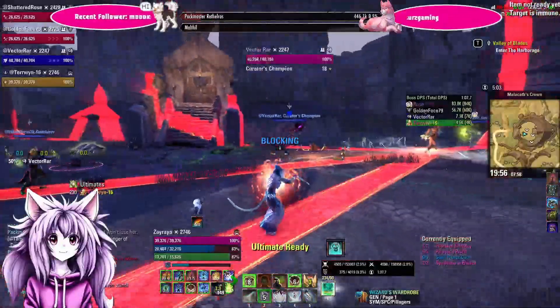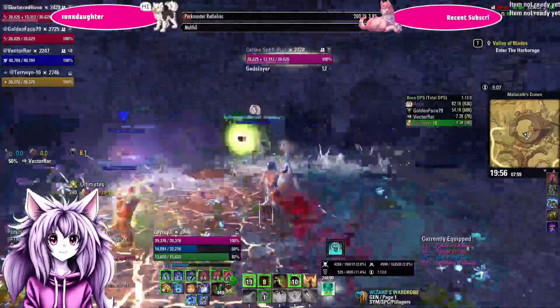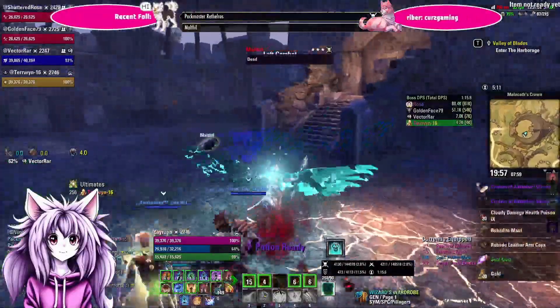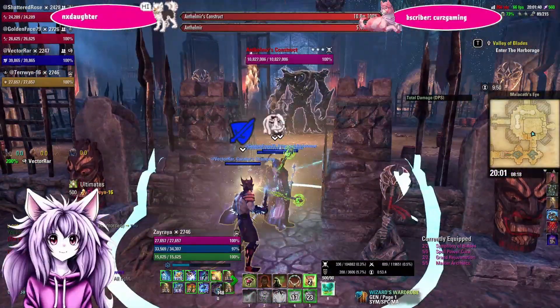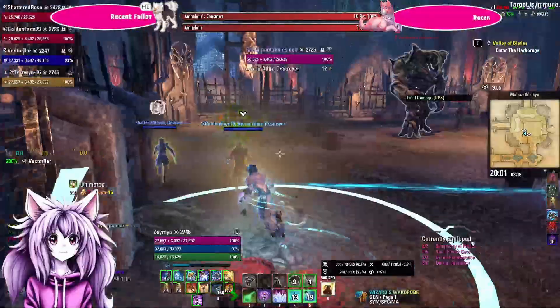After that it's really just a rinse and repeat — avoid the barb traps, the endless hail, the dog when he targets someone, and the archer when he does his fire lines. With that, the first boss will be done and dusted. We are on to the second boss of this dungeon.